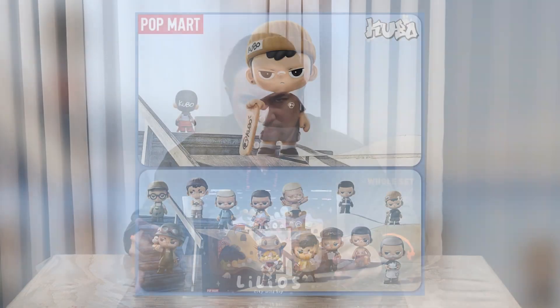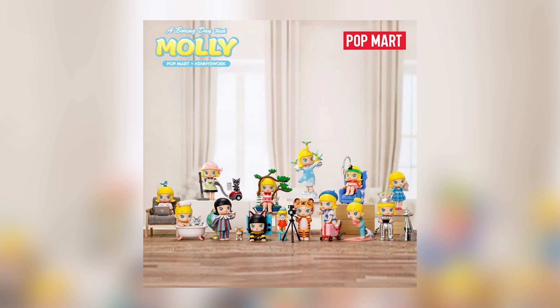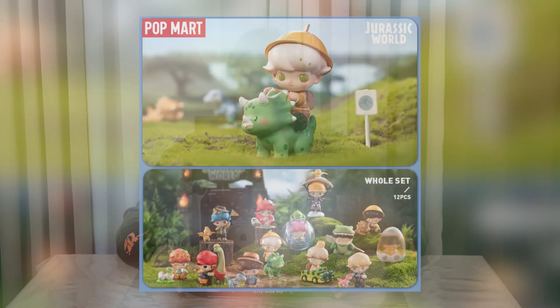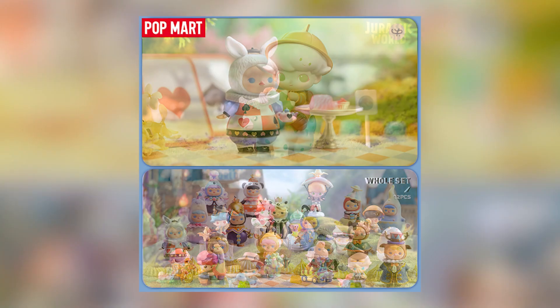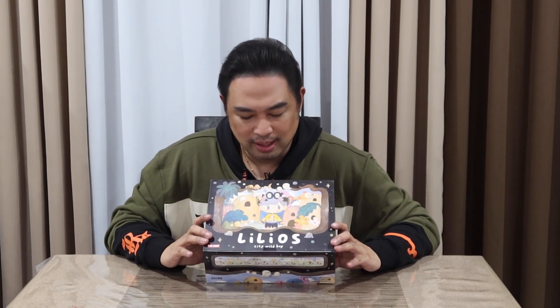When I check out a piece, it's the eyes — or rather the face — that I look at. Like Kubo, he's always mad. Molly has a certain pout. Demu has a certain look. Pucky has a certain look — that triangle nose. Skullpanda, the sexy girls. And here, Lilios, it's like looking sideward.